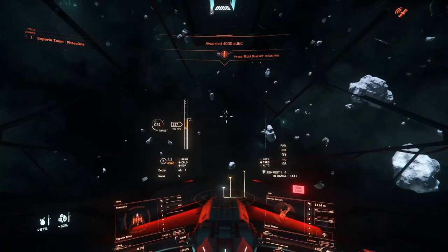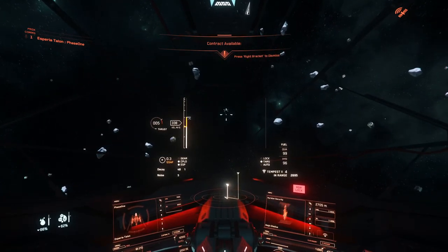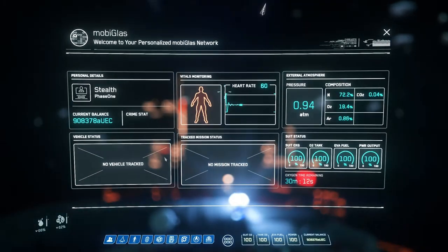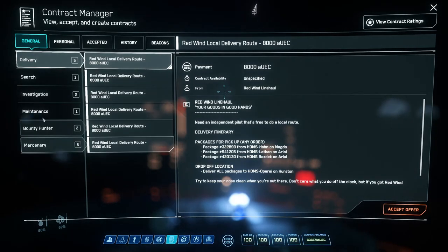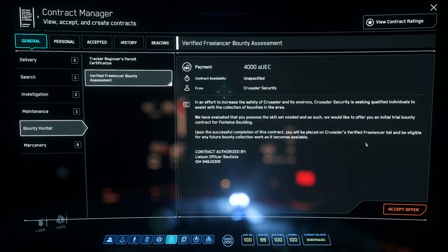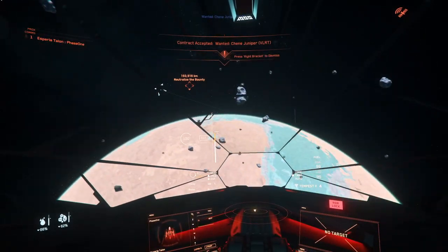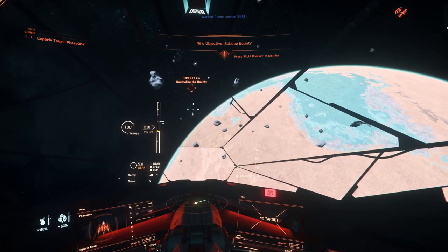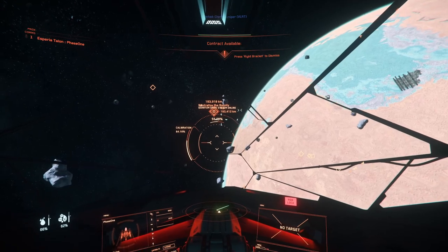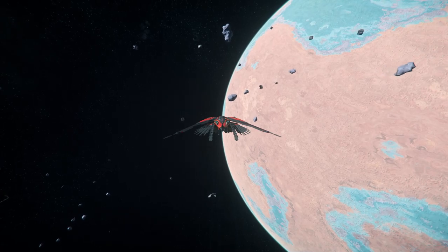Alright, so that was some decent money — 4000, not bad. We should be getting some better contracts now. Let's see if we can get another one — there is another one available. Let's grab this real quick. He's on another moon. Let's jump.